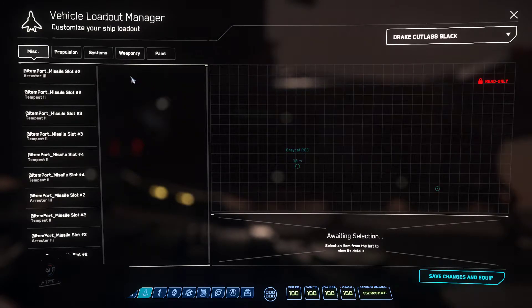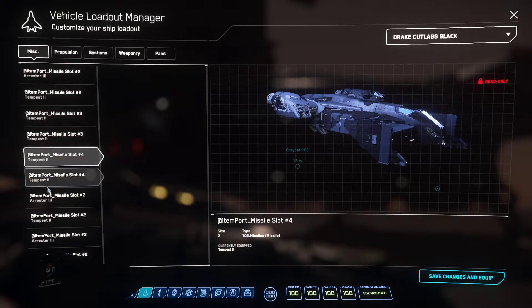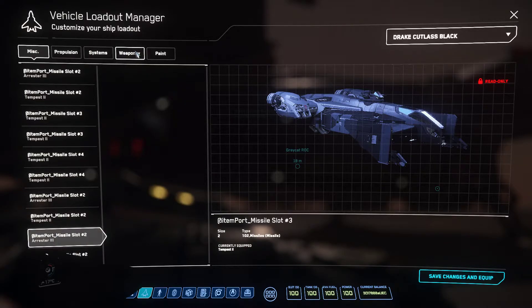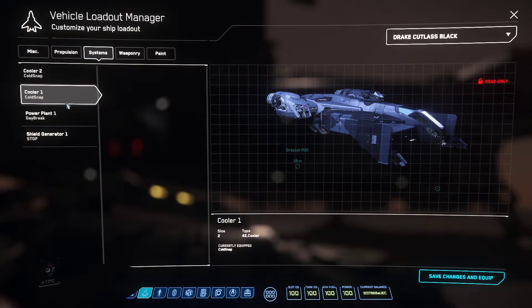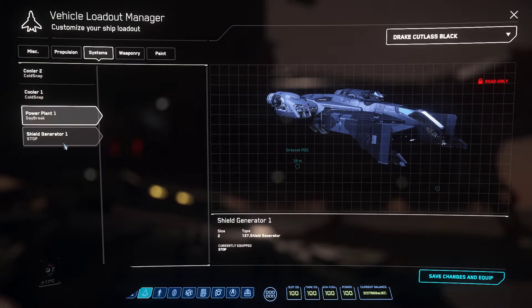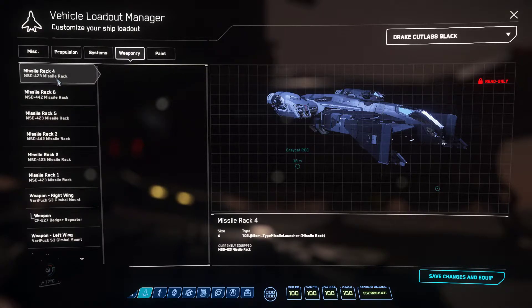Looking at the vehicle manager, the missiles are actually a mix of size-3s and size-2s. The subcomponents aren't the best — the Odyssey quantum drive is not particularly good, but it gets me around the whole system. You get two coolers, one power plant, and one shield generator. Those are what you get for stock components.